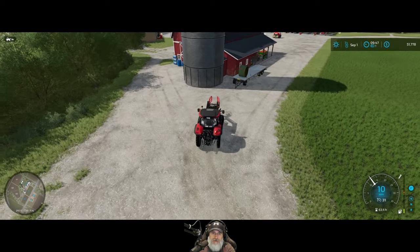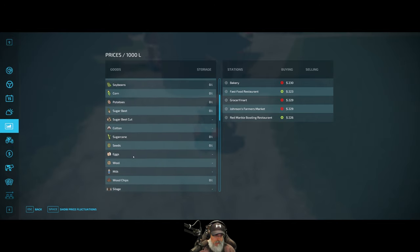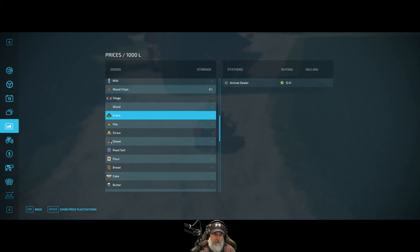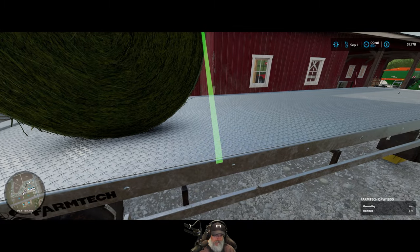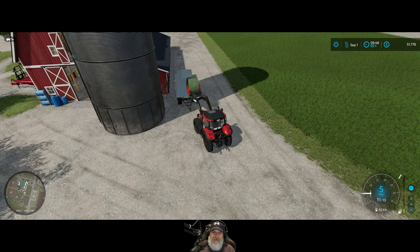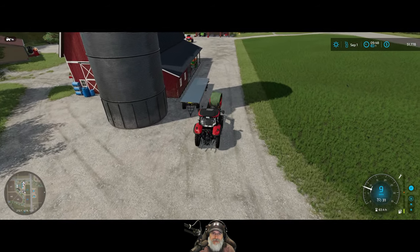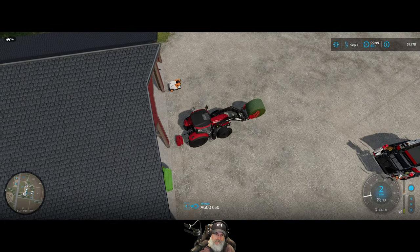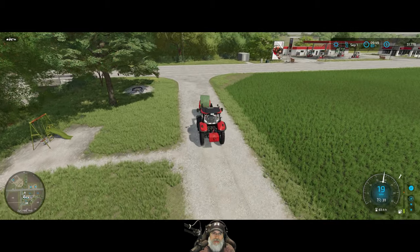We might as well run this bale up to Johnson's or the Animal Dealer since we're done for the day. Looking it up — straight grass: Animal Dealer is the only one who will take those, for $41. We might want to put some weight on the back of the tractor — kind of wondered if that might happen with such a large bale. Okay, that should help. Let's run this up to the Animal Dealer and offload it — make a little more money, not very much but a little.